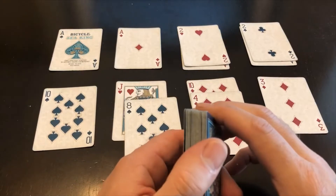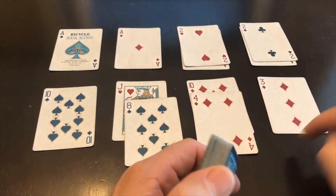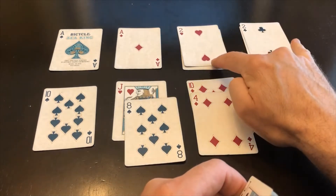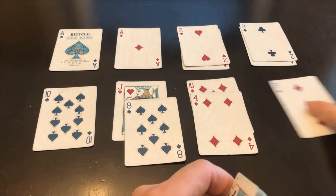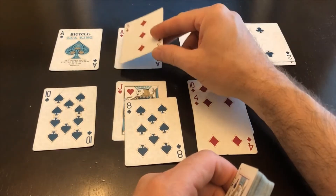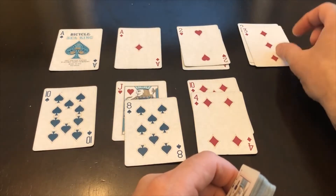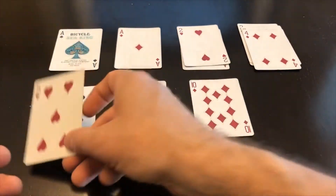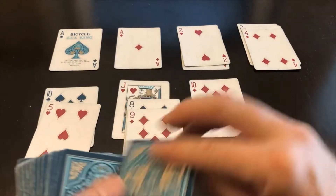Now it actually doesn't matter what the suits are — you can build up. For example, here I've got two hearts and two clubs. I could play this three here; it doesn't mean I have to put the three on the diamond. So three, four — gives you one more spot of luck here, which this game needs a lot of.